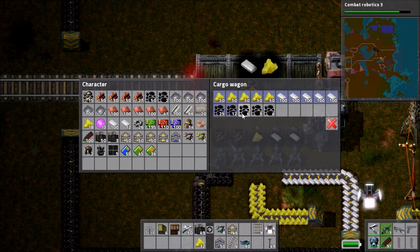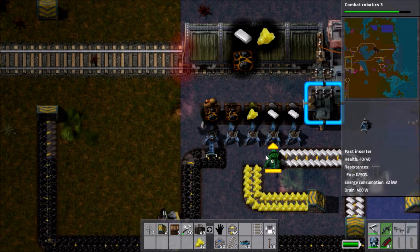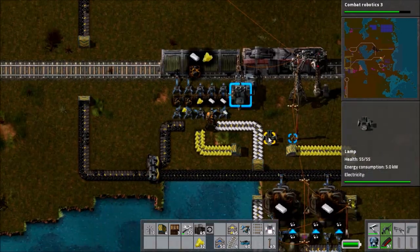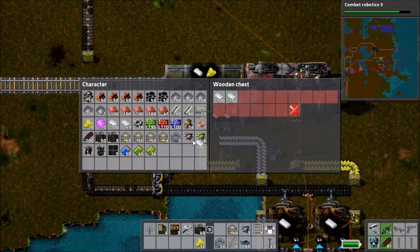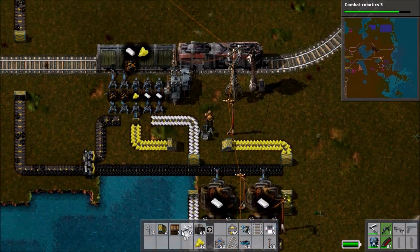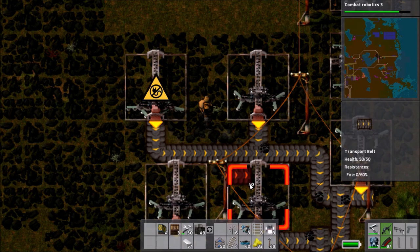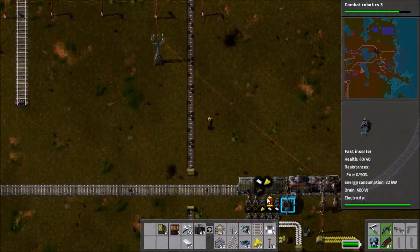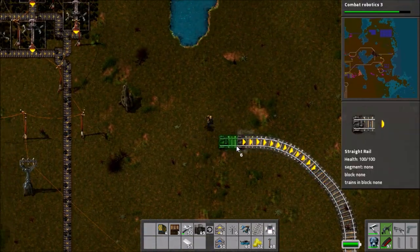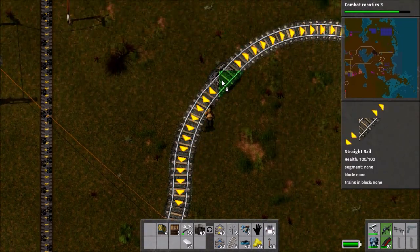We've got the train loaded with the setup we want, so I start putting in the filters. I also put in some filters for coal — I stick a bit of coal I've got and put those in. I make a bit of a mistake though, because I don't put a limit on the capacity of the wagon and it ends up filling up with extra bits of various materials. It's not too much of a problem because it just means there's a bit of extra material in the train just in case. Now that coal is going into the train as well, I stick in an extra mining drill to get a bit more coal supply.